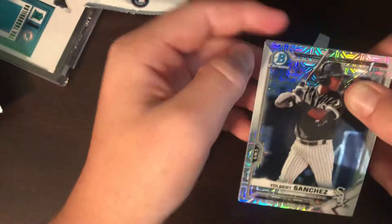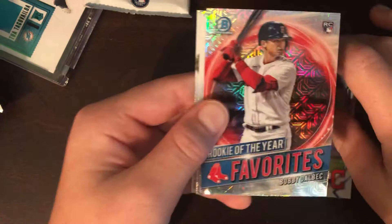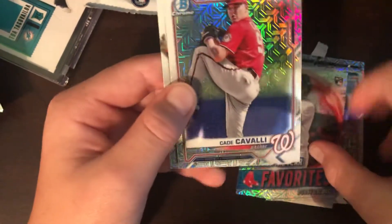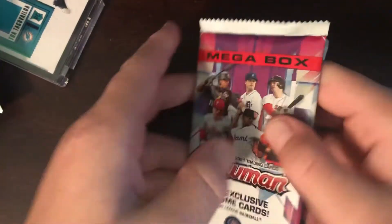First card, Gilbert Sanchez. Gabriel Arias, Bobby Dalbeck — favorite rookie of the year candidate — Cade Cavalli, and a Bobby Witt Jr. Nice Bobby Witt card. We are on our last pack here.